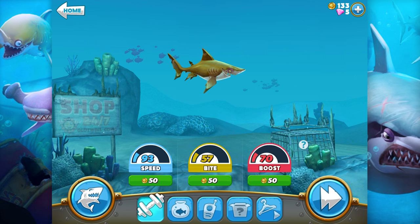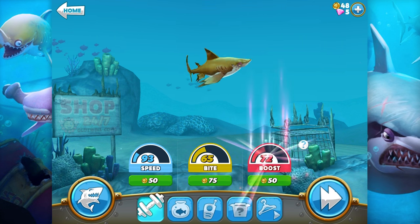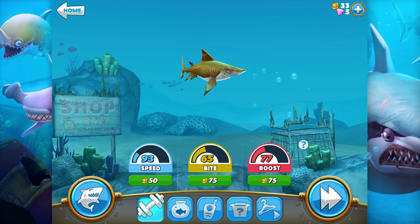Let's go back. Let's just use our points right now. We just want a stronger shark — we want his bite to be strong, we want a lot of boost. And we're out of coins.